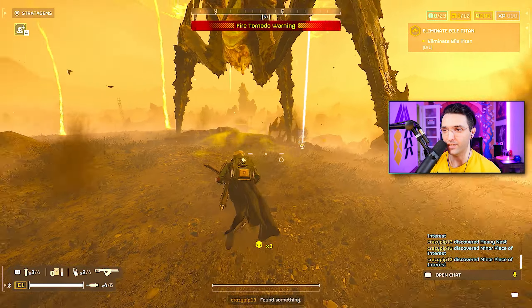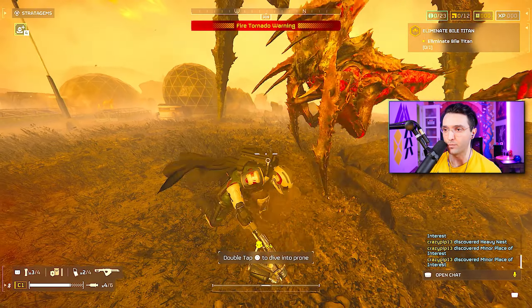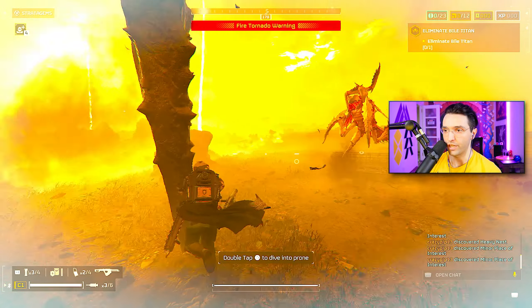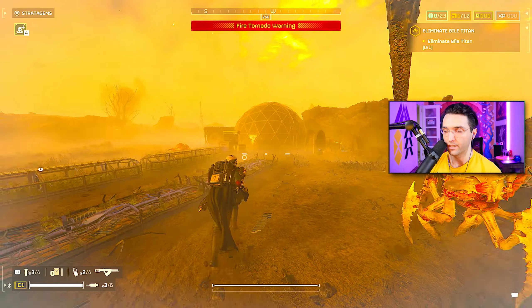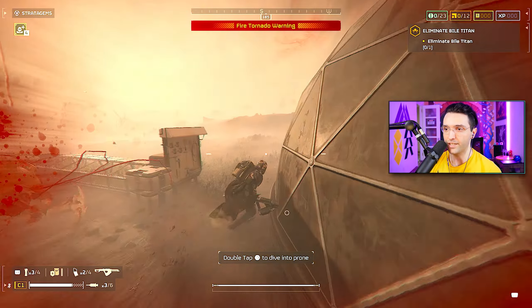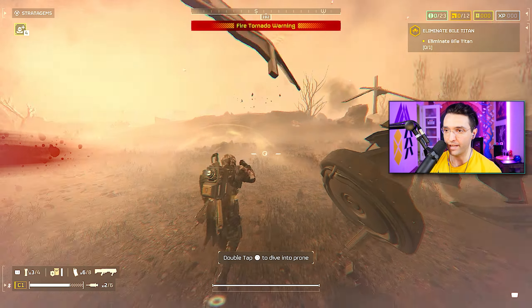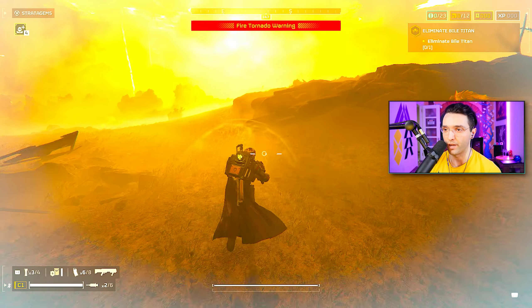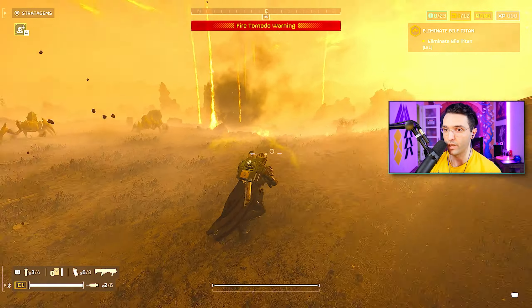The problem with this against the Bile Titan is he moves around, very fast, and changes positions really quickly. So it's going to be hard to keep it on him. And yes, it does do damage. Having it against him will definitely be effective regardless, because if he's damaged you can just keep throwing it at him. And a 70-second cooldown is great.